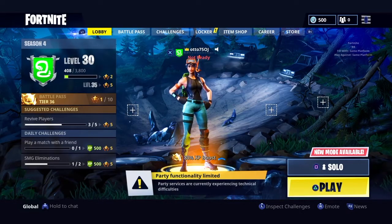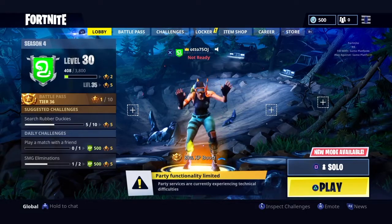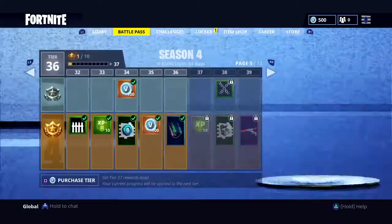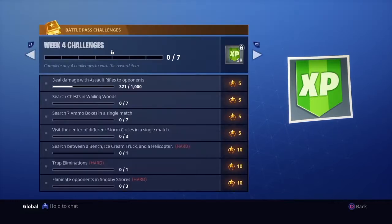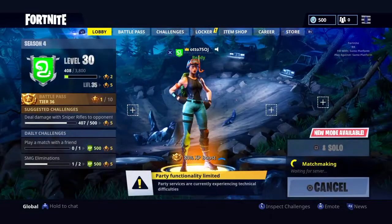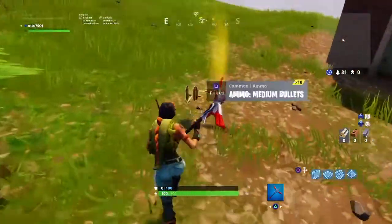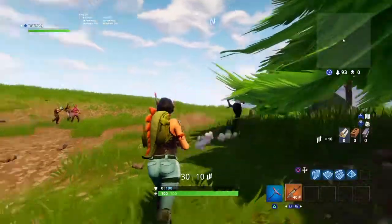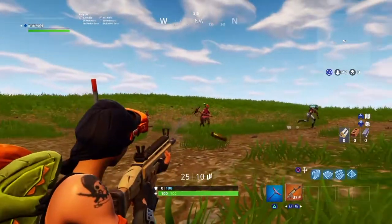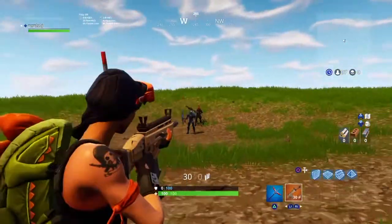Hey guys, what is up? It is me, back at it again with another video. This time the week four challenge is out — search between a bench, ice cream truck, and helicopter — and we will be showing you how to do that today. There's a gold scar in the lobby, that's cool, you don't get that too often.